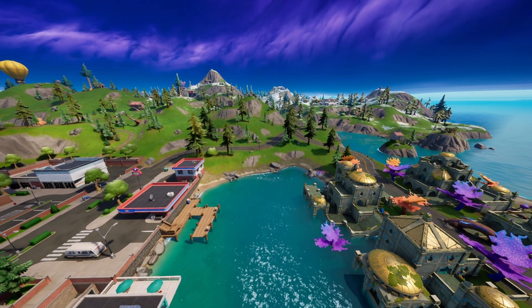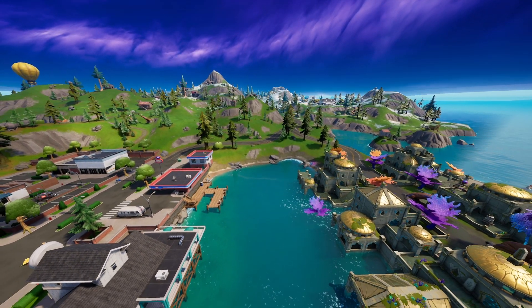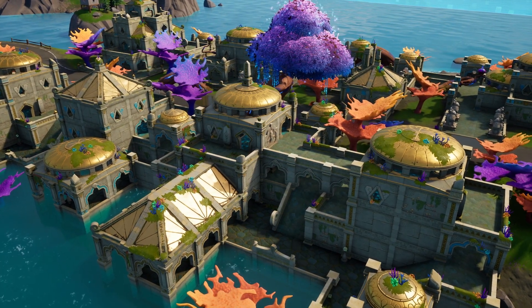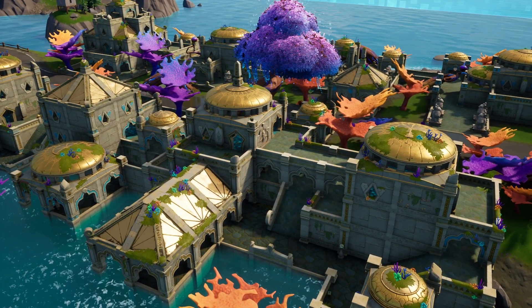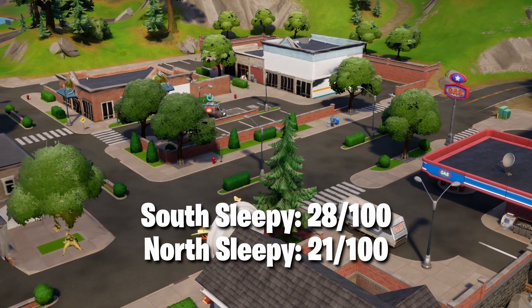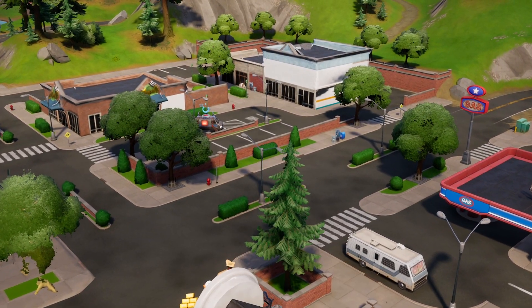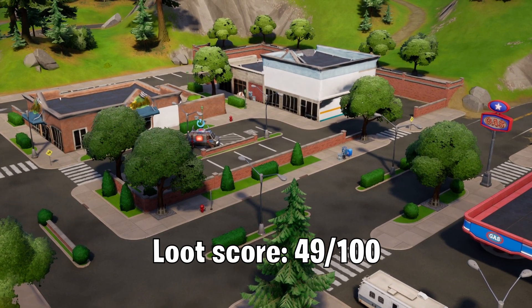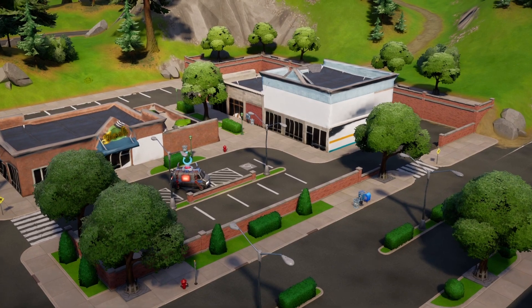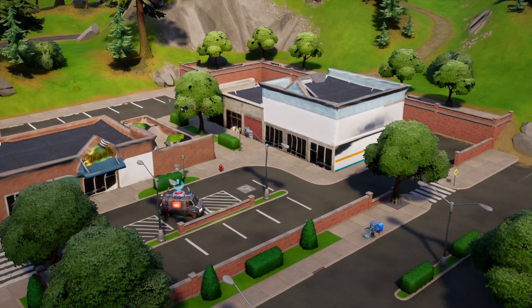In the far north, we have Sleepy Sounds, which is often considered two separate POIs because it's so splittable. South Sleepy has a bit more loot with 27 chests compared to 20 in the north, but both are very weak on their own, with scores of 28 and 21 for south and north respectively, giving a total of 49 if you get the whole place to yourself. The edge map position is awful, so far zones are a real problem, especially in stacked games.